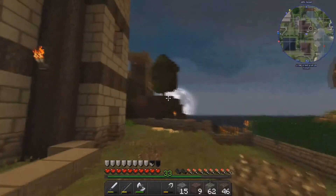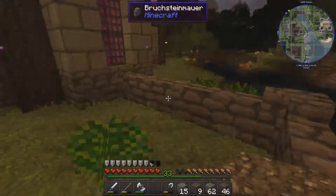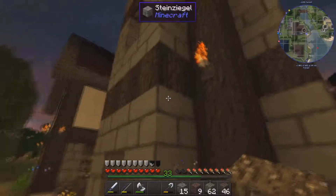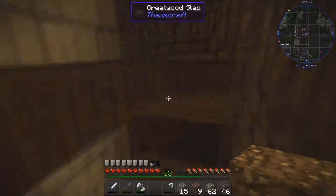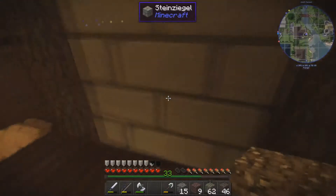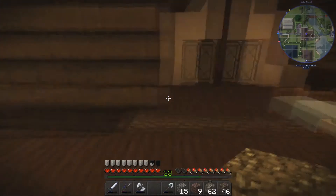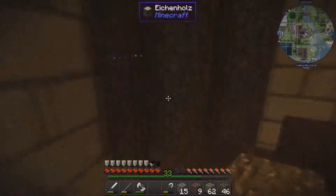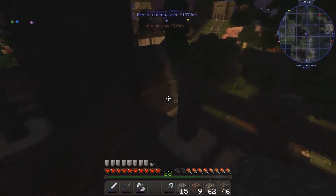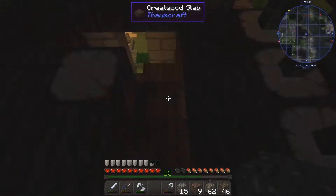Speaking of which, I've done a bit of off-screen building. I extended the tower a fair bit and finished the garden. It now has some nice little windows and you can get all the way to the top. I put dirt in for little flower pots – I still need to plant flowers. Here I've planted some plants. It's not much yet, but you can now get all the way up.